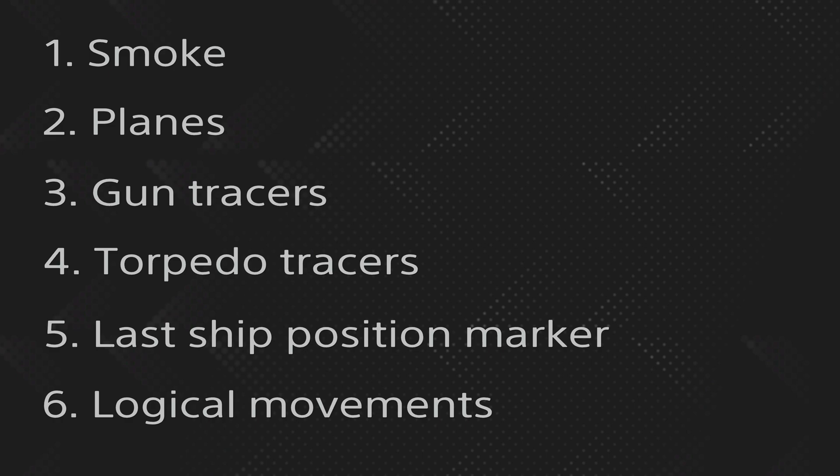The first is smoke. Whenever a destroyer or a cruiser smokes up, this smoke will be visible on the map. So while the cruiser is not spotted, you can see the smoke of an enemy ship — and of your own of course — on the whole map. It doesn't need to be in your spotting range to be shown on the map.